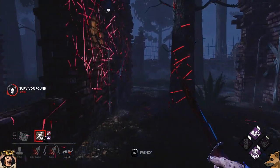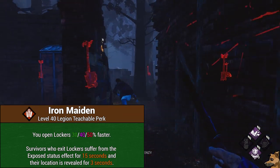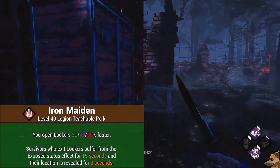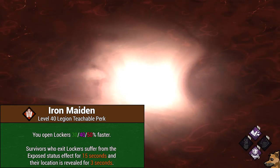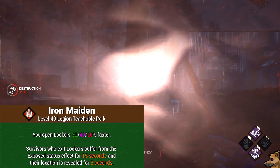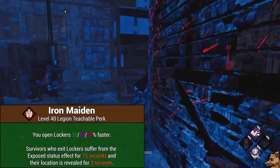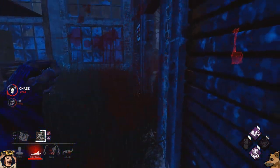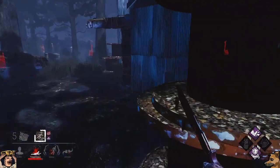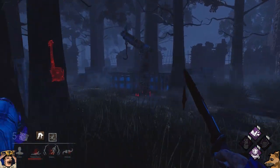Finally, at level 40, you'll unlock the teachable for the perk Iron Maiden. Iron Maiden will make it so that you will open lockers 30/40/50% faster, and any time a survivor exits a locker, they will suffer from the Exposed status effect for 15 seconds and have their location revealed for 3 seconds — though this is not an aura; it just makes them scream with the doctor scream notification bubble. This perk is just a perk in the game Dead by Daylight. That's really all I can say about it without being too mean.